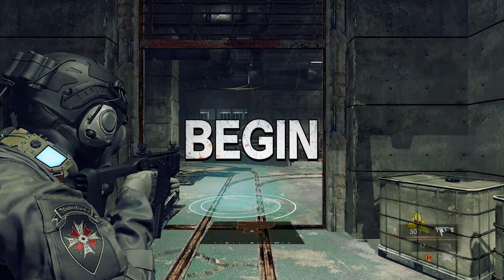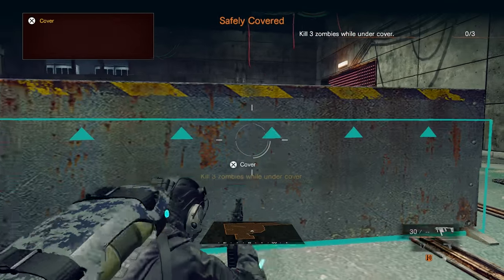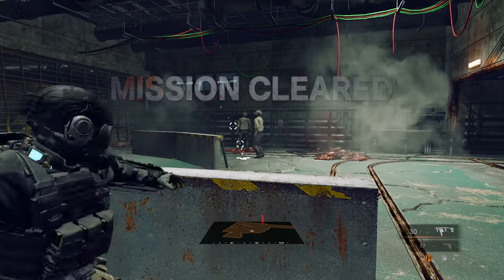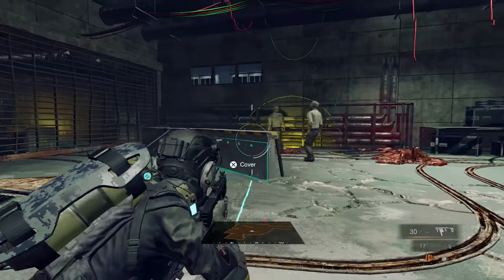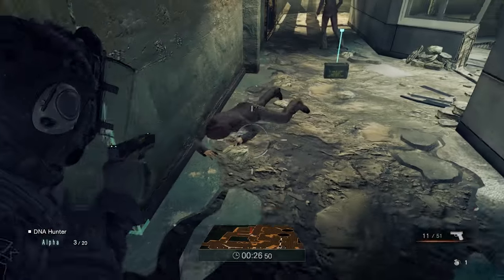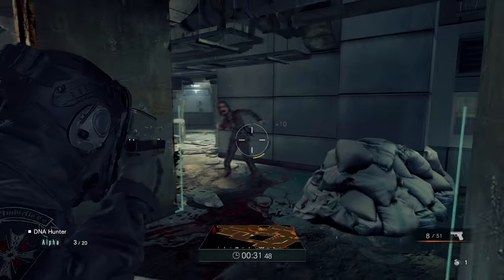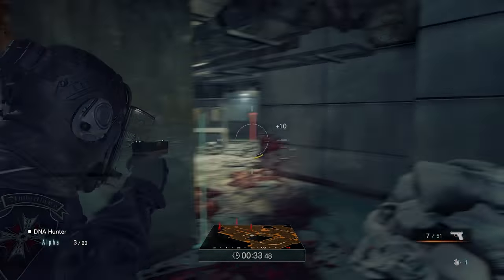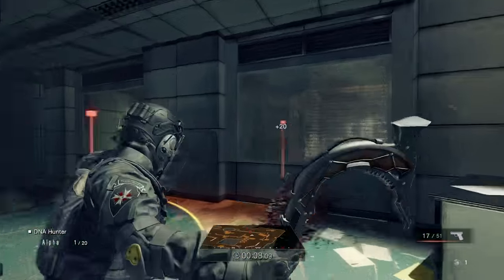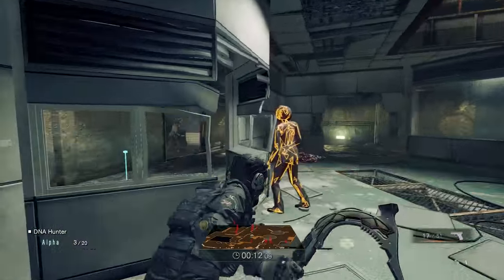I've been waiting for a Resident Evil multiplayer shooter for just about as long as I've been waiting for an Alan Wake Puzzle Quest ripoff game, but I'm gonna give anything a chance once. Umbrella Core tells the tale of a decade after the collapse of the Umbrella Corporation, and upon that collapse, other companies have stepped forward to scoop up whatever research data has been left around. You play one of those mercenaries relegated to sprinting around incredibly small maps that somehow magically have the lost data just sitting in them for pickup — which begs the question why these companies just didn't hire really good custodial companies to go in and pick it up. This game's now available for $30. Let's see if it's worth it, shall we?